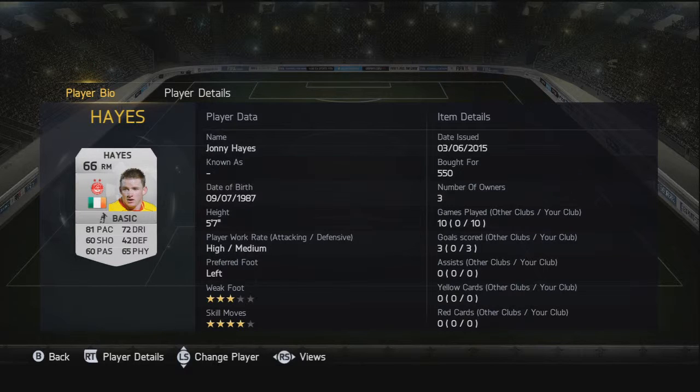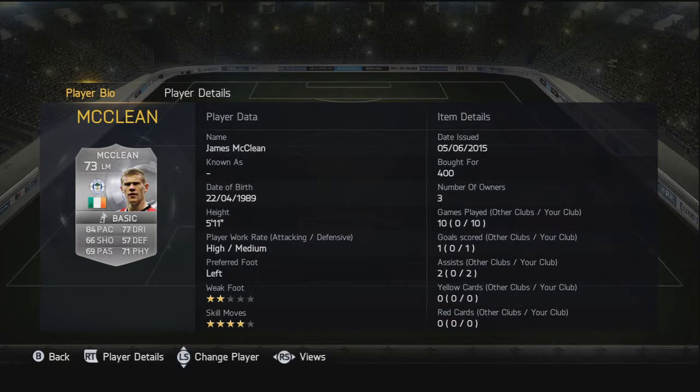Moving on to left midfielder, we have James McLean from Wigan — a few of you may have seen him playing in the game before. Really nice midfielder in terms of wing play, decent skill moves at four-star skills. So both wingers have four-star skills. Only 400 coins, and he's got high/medium work rates which is nice.